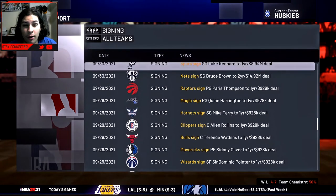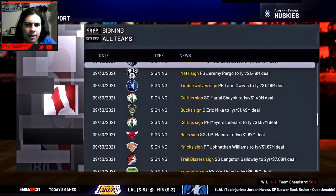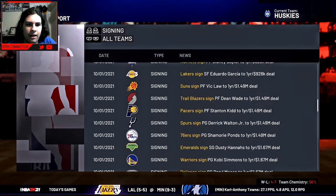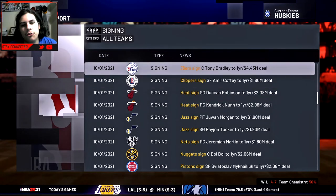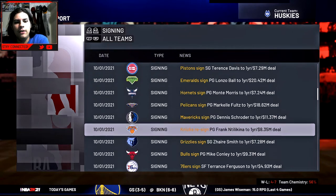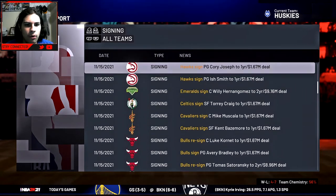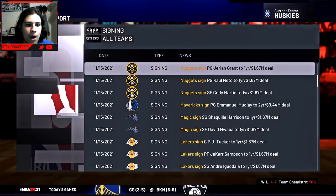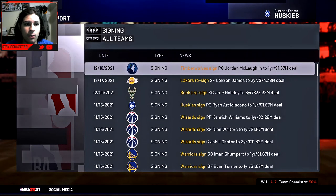Luke Canard's on the Spurs now. Chris Dunn is on the Emeralds — I think we had him on our team and just didn't re-sign him. Kendrick Nunn re-signed, Marco Fultz is with the Pelicans, Schroeder's with the Mavs. Mike Conley's with the Bulls, Lonzo's with the Emeralds. Bradley Beal's with the Bulls. George Hill is with the Hornets. Dion Waiters has a job now — he's with the Wizards.